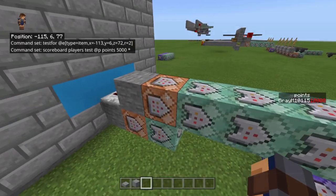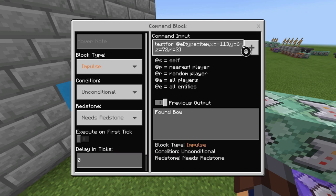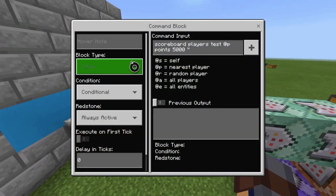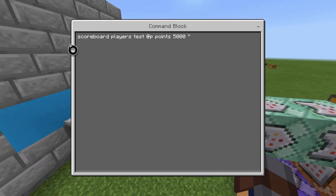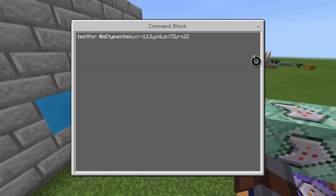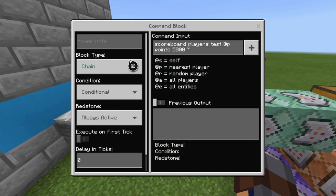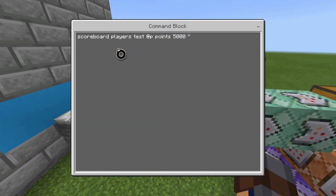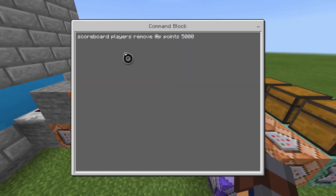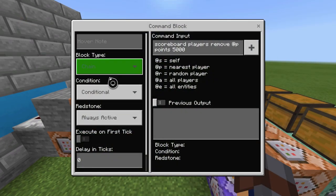Then what you're going to want to do is chain, conditional, always active. And then it's going to be: scoreboard players test @p points 5000 to max. So it's testing to see if you have 5,000 points up to the max amount of points. And then the next one is chain, conditional, always active, zero ticks: scoreboard players remove @p points 5000. So you're removing the 5,000 points.